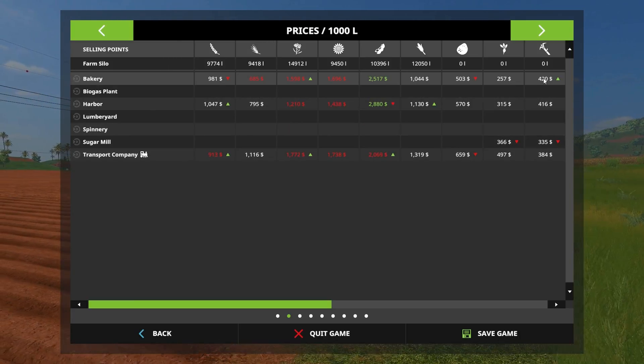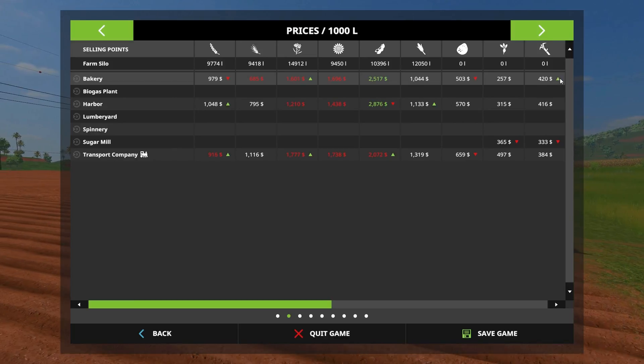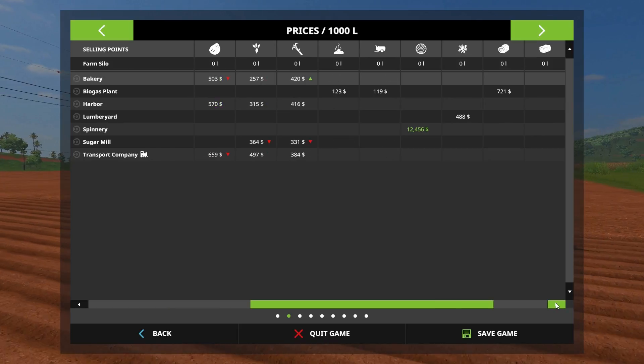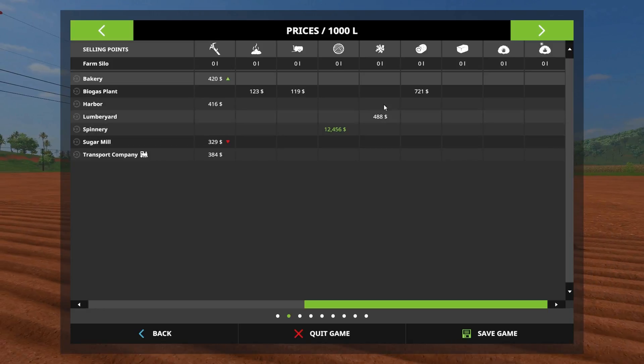Let's see — they're making liars out of themselves right away because the bakery has the best price right now. So let me see what else you can sell here. Wool, of course — great price. And then straw.